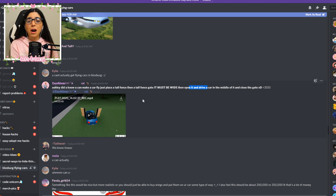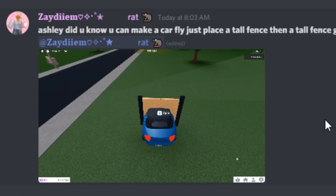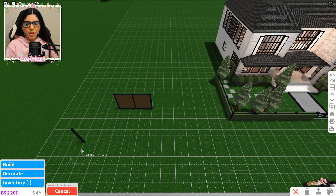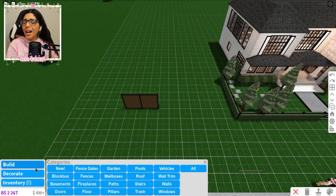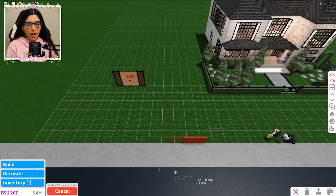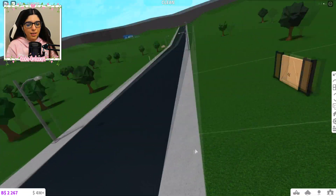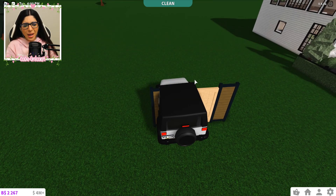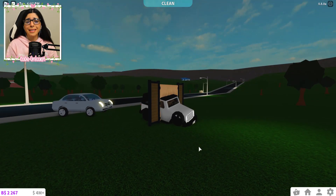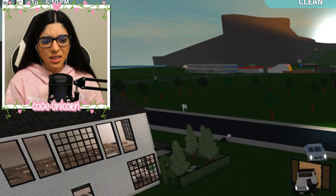Apparently you can make a flying car. What the heck? Did you know you can make a flying car — just place a tall fence and take a fence gate. It must be wide and open, and then drive a car in the middle, then close the gate. Hold on, let me check this out. Oh, it just flings you up! I mean, it is flying. So let's go try it out. Bloxburg has finally added flying cars, and all you gotta do is get yourself a gate and then drive your car through it. And there you have it — a flying car! I mean, this is just amazing. Guys, it's not going as planned. We're just gonna move on.